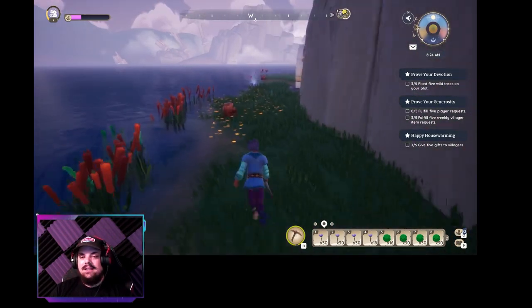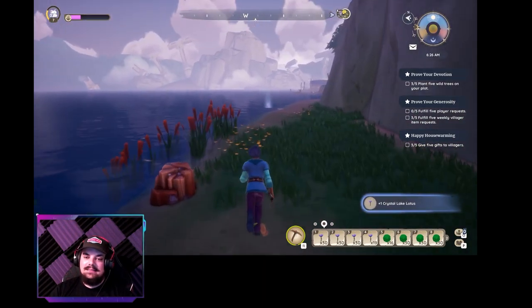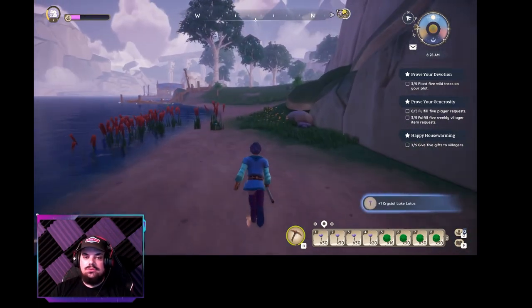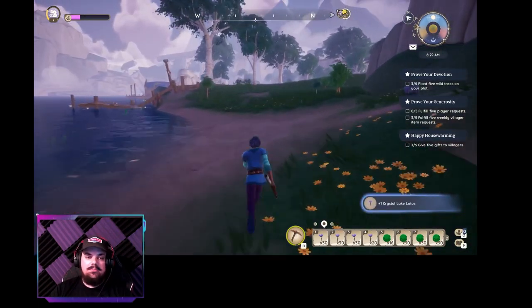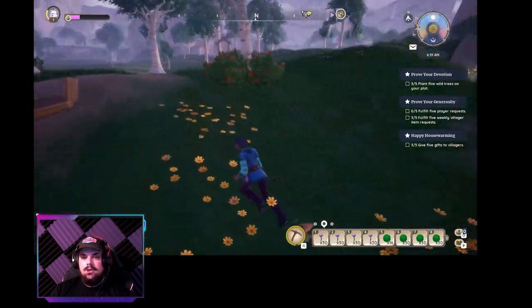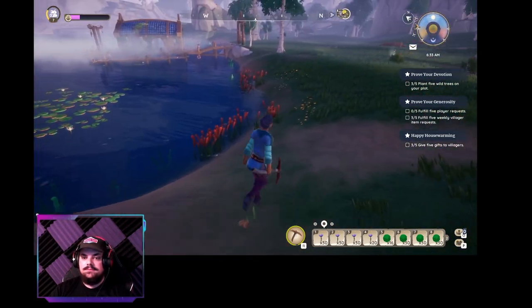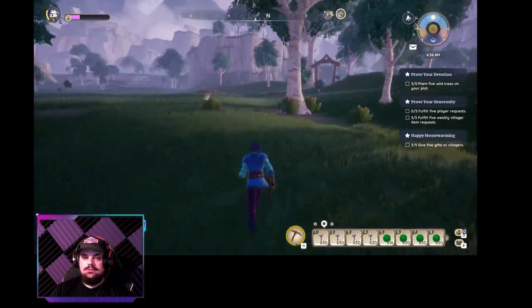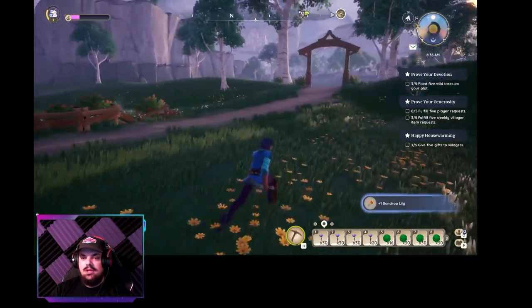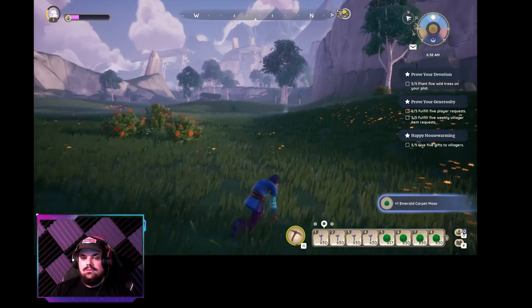I usually find anywhere between six to ten flowers and moss per run. After each run you are going to have to server hop — whether that be log out and log back in, or go to a different section where you get a loading screen, because that changes or resets your server. I find it super easy to just log out and log back in — takes not even 30 seconds.